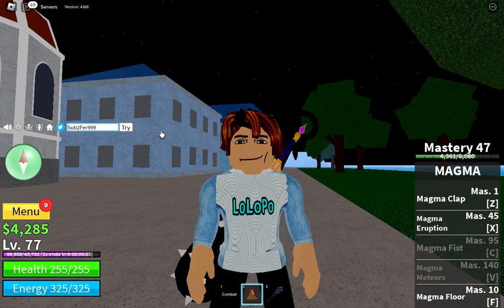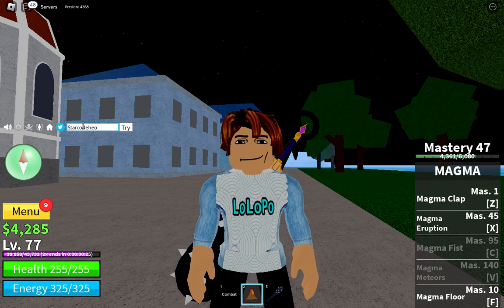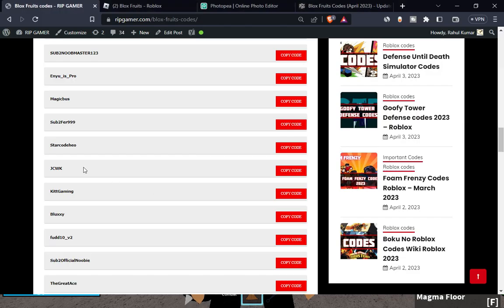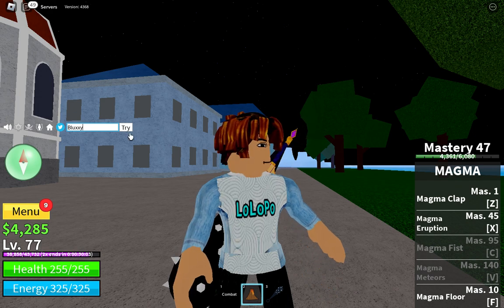The next code is 'star code here' — copy this code and boom. The next code is 'jcwk' — copy this code and paste it in the game, boom. Next is 'kit gaming' — copy this code and paste it in the game, boom. Then 'kit game block C' — copy this code and paste it in the game.